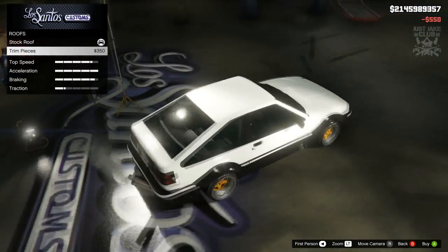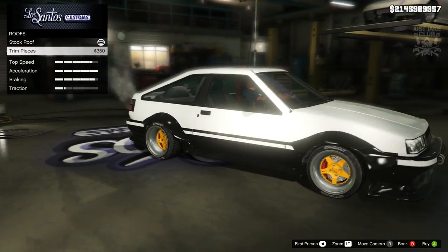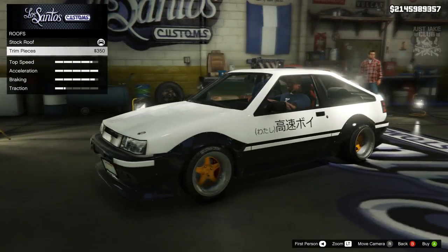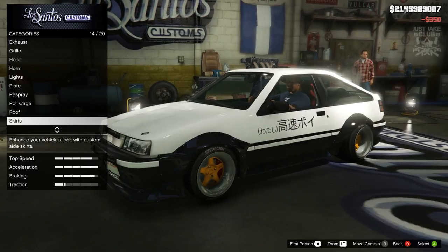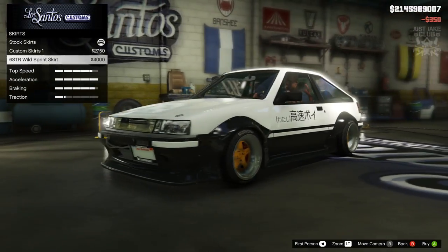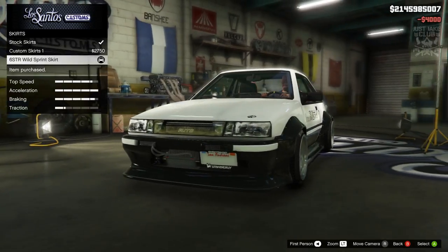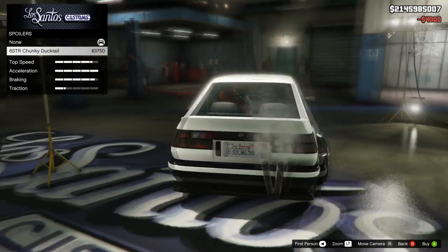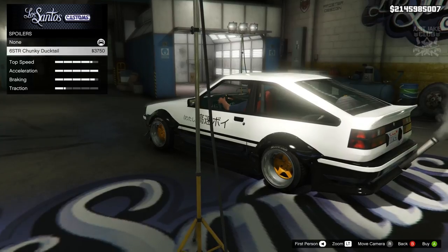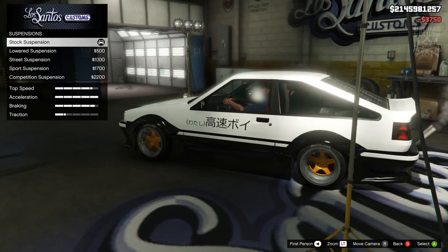For the roof we get a trim piece that goes around the car — I like that, so we'll go with it. For skirts there's a custom skirt and then the six star skirt, which obviously looks the best so we go with that. For the spoiler we've got the six star chunky duck tail, which really finishes off the rear end nicely.